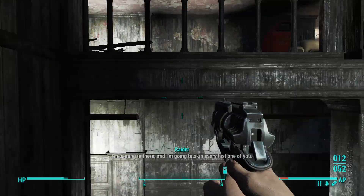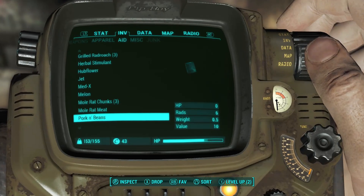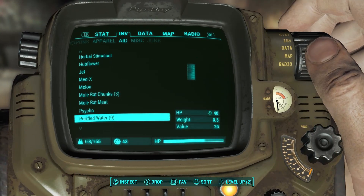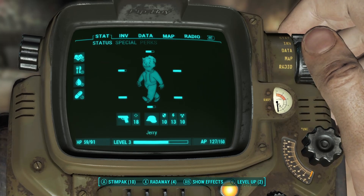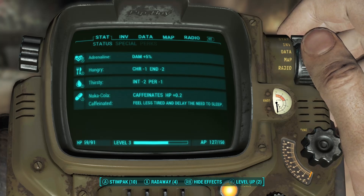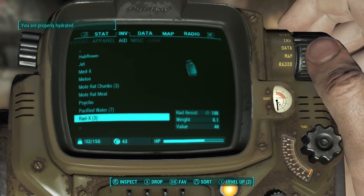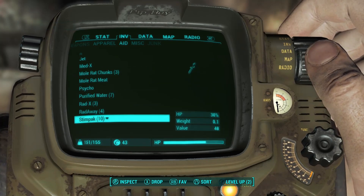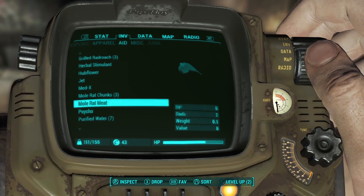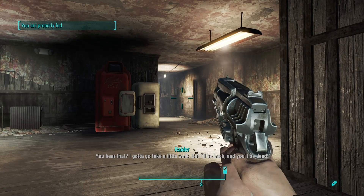I'm sure I missed something in that room. I need to eat — let's have some pork and beans. Do we need purified water right now? Let's check our status — show effects. I am thirsty and hungry. We'll have a purified water — still parched, we'll have another one. Properly hydrated. Let's eat a whole melon — still peckish. Let's eat these mole rat chunks. Properly fed. That's great.